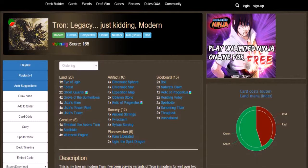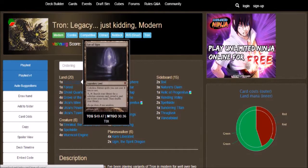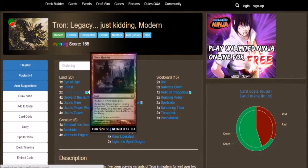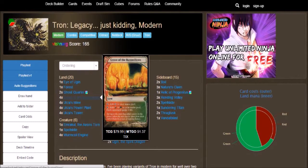We have our lands being 20. We have 1 Eye of Ugin, which makes colorless Eldrazi spells you cast cost 2 less to cast. And for 7, tap: search your library for a colorless creature card, reveal it, put it into your hand, and shuffle your library. Got 1 Forest, 2 Ghost Quarters — adds 1 to your mana pool or searches for a basic land card. Got 4 Grove of the Burnwillows, which is an $80 card; you can add red or green to your mana pool, but your opponent gains 1 life.